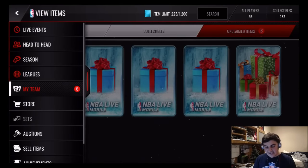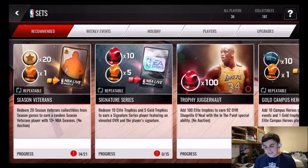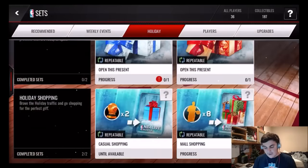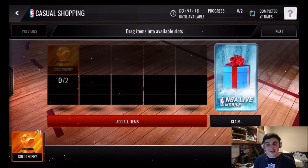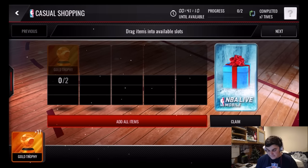If you guys want to know how to get these presents, head down into Sets, click on Holiday, and scroll down. You have two different sets. You can do Casual Shopping — put in two gold badges, and you can do this every three hours. From that set, you'll get yourself a holiday present with a chance at an elite.